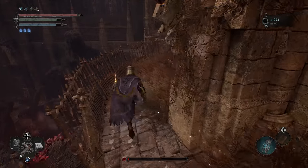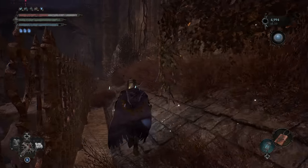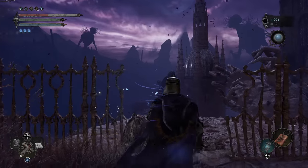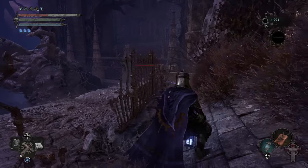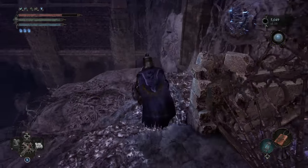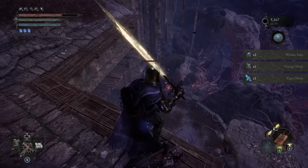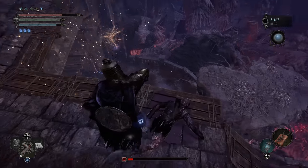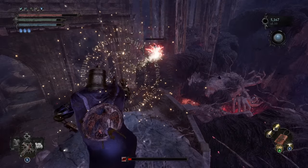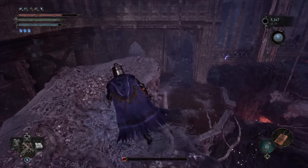Up ahead we're going to enter Umbral. I like doing it a little bit farther back because there are some gargoyles. Trying to lure them out — where are they? There's the one. Another one is not coming, I don't see him at least. Anyway, roll down. Grab all the salts. There's another one. From here we can roll across to there, and I believe that's it. I've looked through this area — I thought there might be something else with all the Umbral stuff here, but I never could find anything.